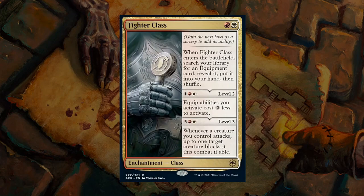Next up is Fighter Class — a 2-mana rare enchantment. When it enters the battlefield, search your library for an equipment card, reveal it, put it into your hand, and shuffle. At level 2 for 3 more mana, equip abilities cost 2 generic mana less. At level 3 for 5 more mana, whenever a creature you control attacks, up to one target creature blocks it this combat if able — forcing the opponent into awkward combat situations. Fighter Class is great assuming you have at least one or two equipments to search up; a nice build-around for the Red-White equipment archetype. It gets a B.